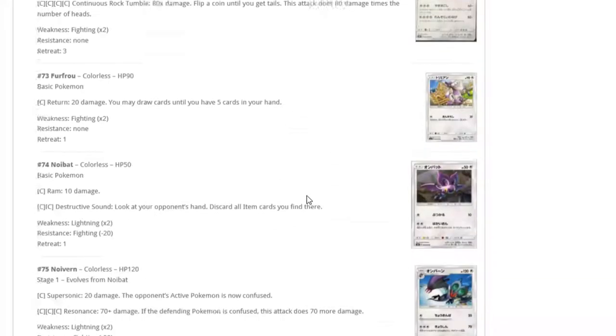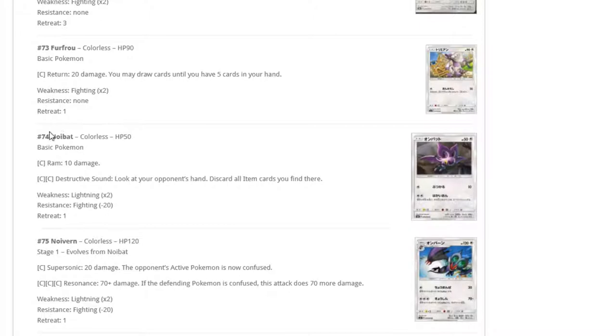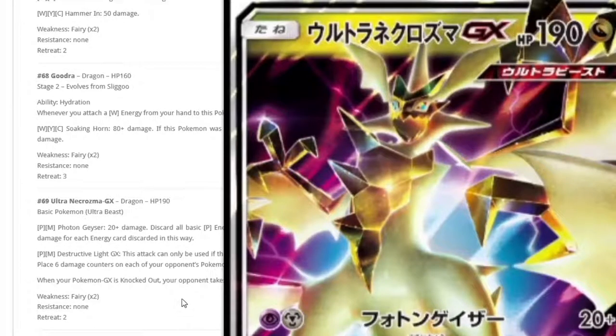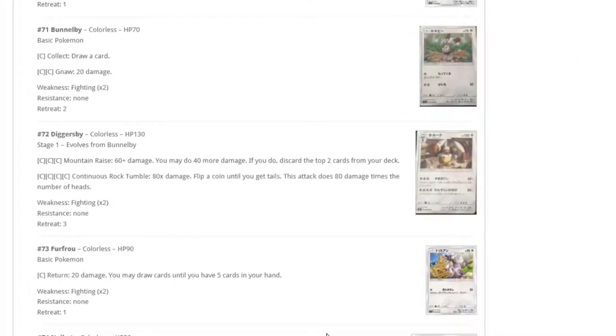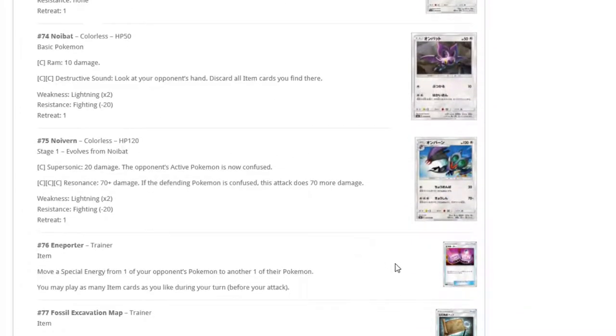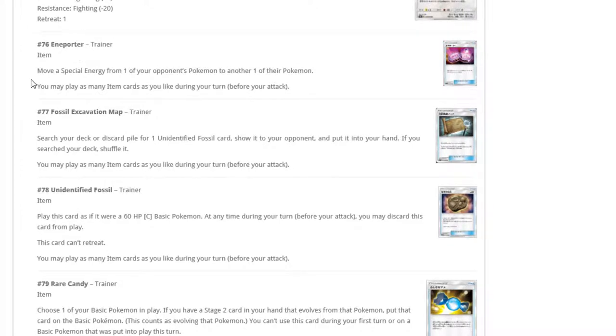Definitely expect to see new archetypes built around Ultra Necrozma. Pick up three of this guy — he's going to be good. Whether he makes my top two we'll have to wait and see. There's a new Noivern — unfortunately it's Colorless, not Dragon. We keep hoping for a Dragon Noivat so we could attach Double Dragon Energy. Come on, give us a Dragon Noibat already!